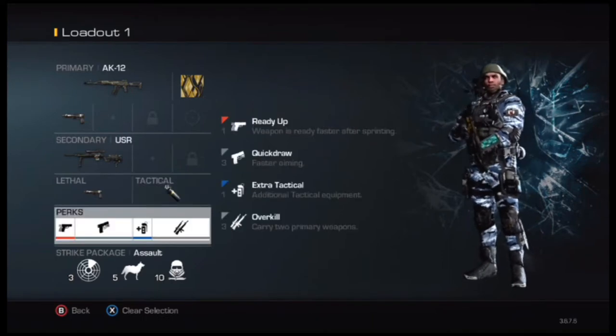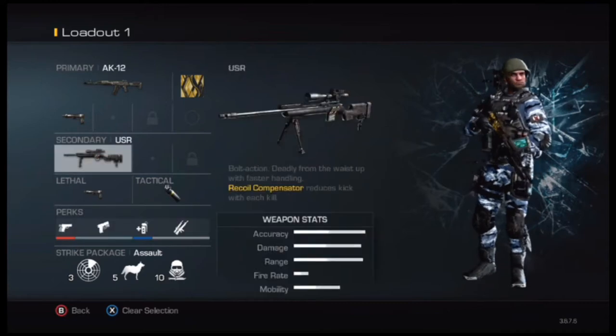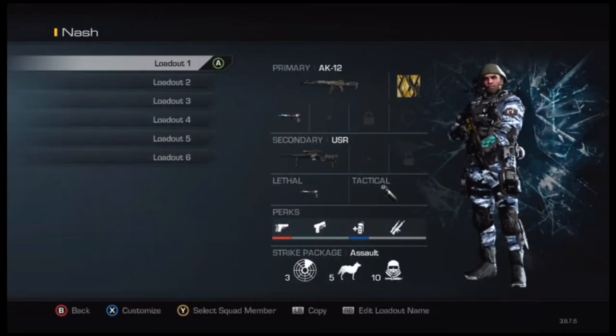You'll also need these four perks: Ready Up, Quick Draw, Extra Tactical, and Extra Primary. I'm going to show you an example with the smoke grenade.